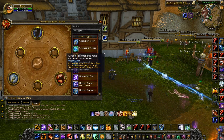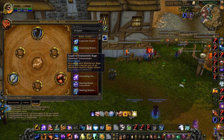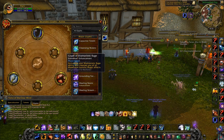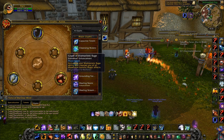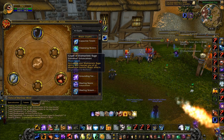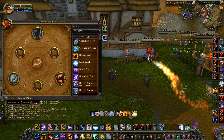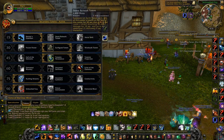Shamanistic Rage is interchangeable with Ghost Wolf. Ghost Wolf keeps you from going under 100% movement speed, but Shamanistic Rage can serve as another trinket to get out of magic effects and remove all magic debuffs. Against mages, Shamanistic Rage is 100% — you have to take it because you can just get out of Deep Freeze without even burning your trinket cooldown. That's really good.